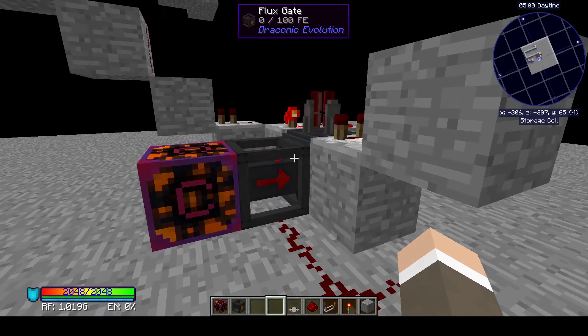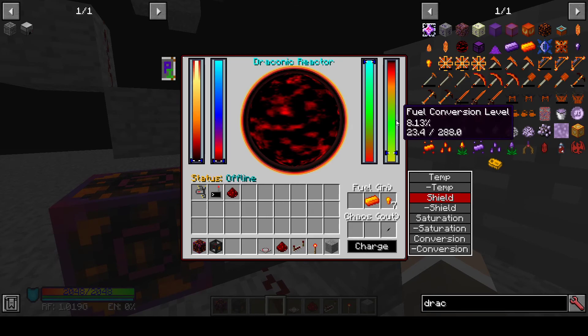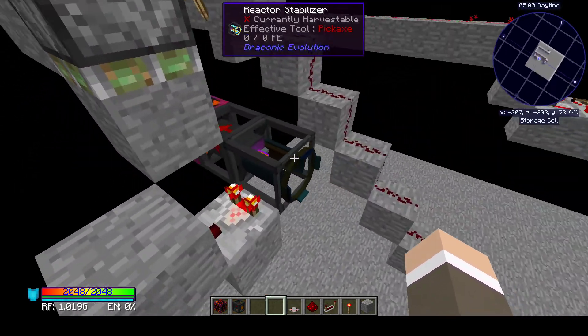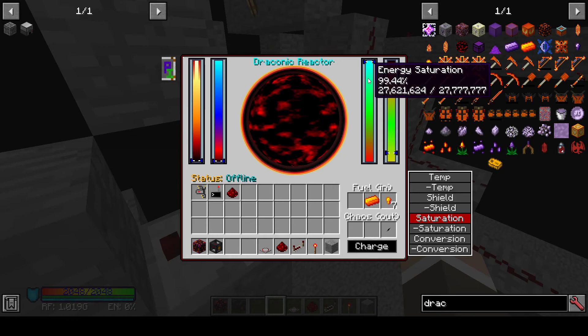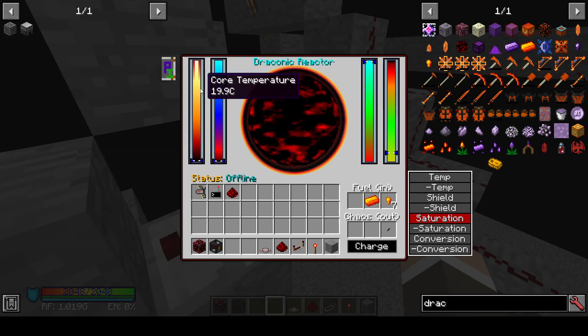It doesn't have to be 500,000. That actually leaves a pretty high containment field strength when running a reactor with only this amount of fuel in it. For the output flux gate, I prefer to run my reactor based on saturation, because this is the main driving force behind almost all of the other factors, be it shield drain and temperature.